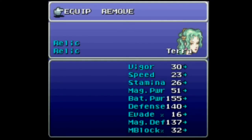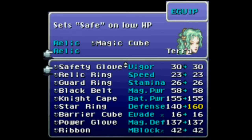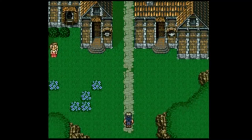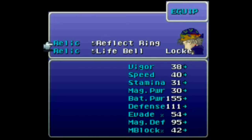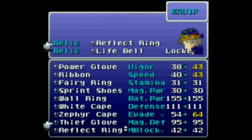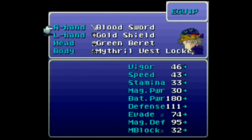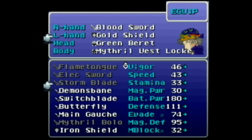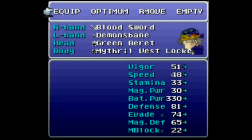Let's exit back out again — I forget where my cursor is. Relic, Terra, Equip, top slot, all the way down to the bottom, second slot, two down to the guard ring. Relic, up to Lock, Equip, first slot, all the way down to the bottom and up onto the thief glove. Lock, Equip, top item, Bloodsword. Next thing — Demon's Bane. Whoops, I forgot something. Equip, Lock, Equip, top — Ninja Gary. Done.